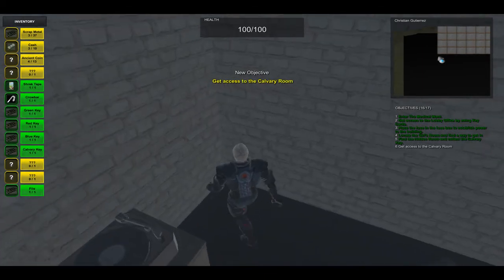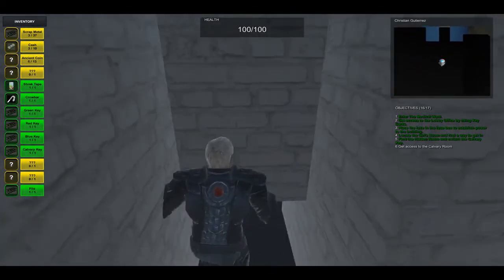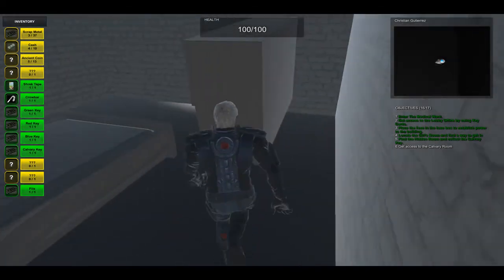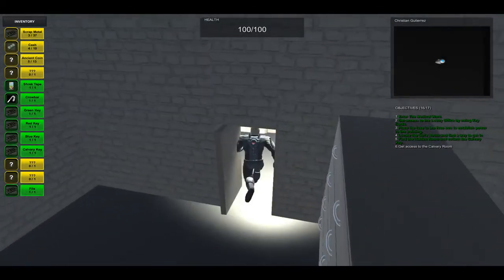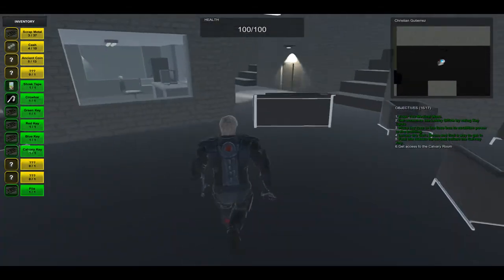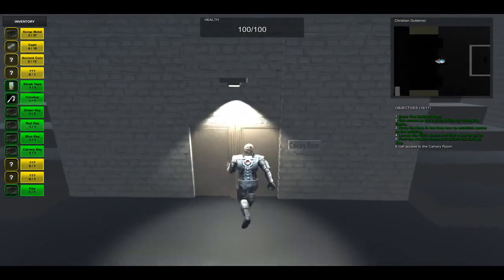You collect the Calvary Key and then you have to go all the way back to the main room to find the Calvary room. We open this door and then behind the lobby office we have the Calvary room.